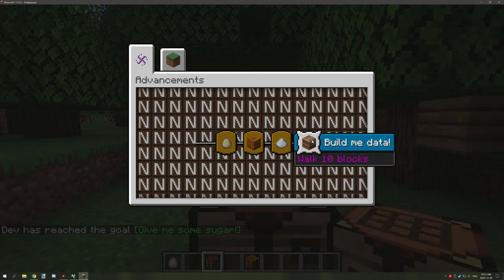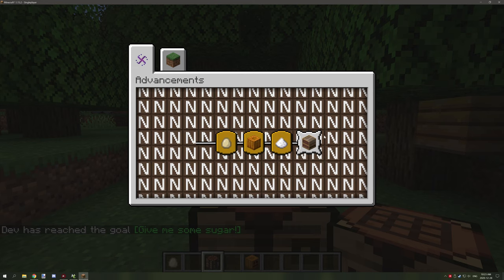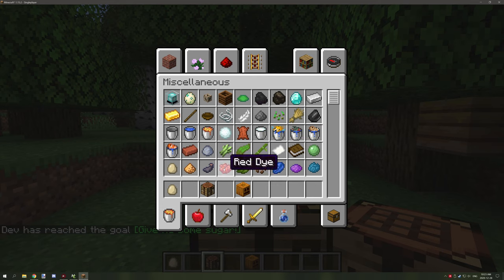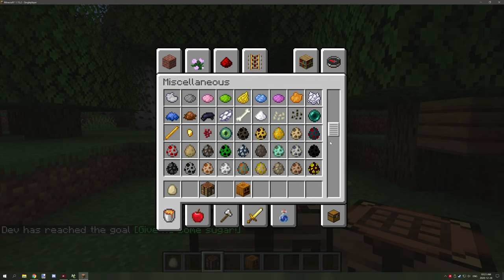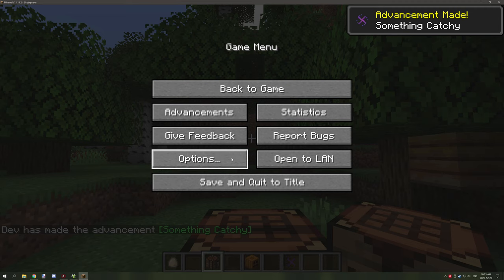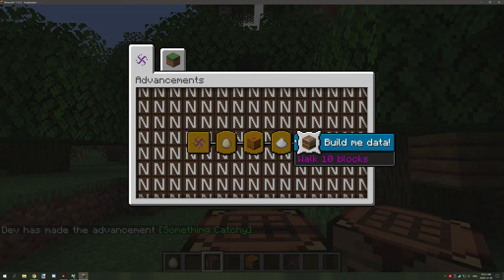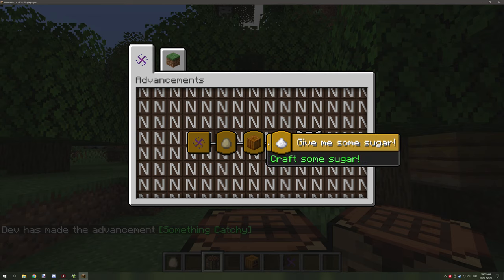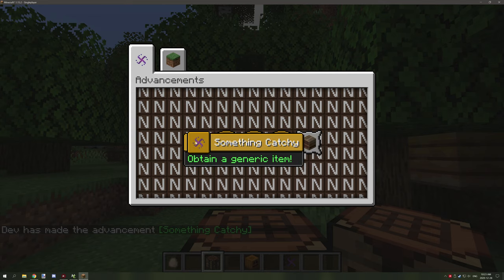That one's not working right now, but these are basically the goals — and that's a challenge that you can set. The only difference is the style of box that is displayed. Now for the main advancement it requires you to hold this item. As you can see, we now have all of them unlocked. This one is just a little bit more spiky. This is a task, this is a goal, and that is a challenge. There's really no difference other than the display of the actual icon for the item.